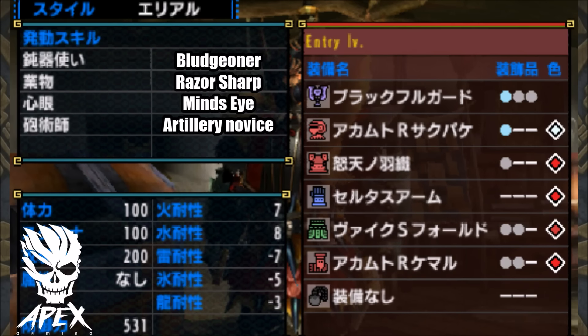I went with Mind's Eye because the Black Guard does have green sharpness, so in certain situations the weapon may bounce. With Mind's Eye, you don't have to worry about that. Bludgeoner gives the Black Guard 20 points of raw, which is pretty good.